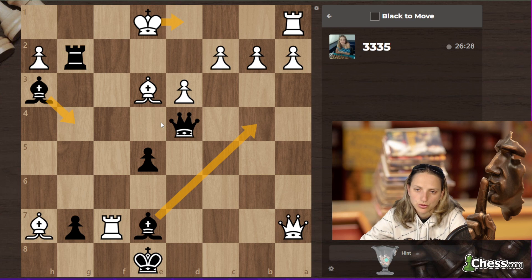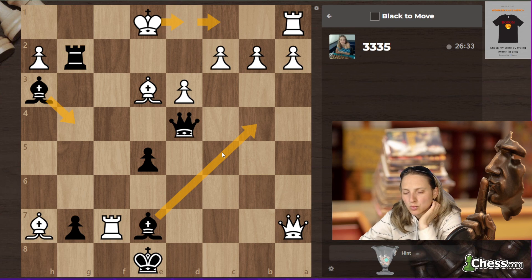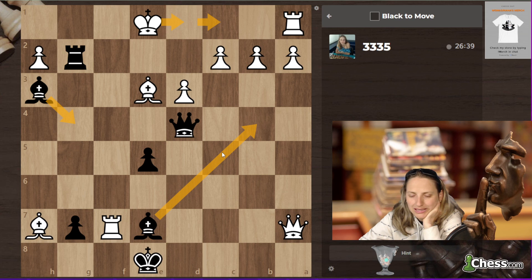So I was calculating bishop g4 or queen g4. I think bishop g4 makes more sense, because after king c1 we can use the power of the dark squares.